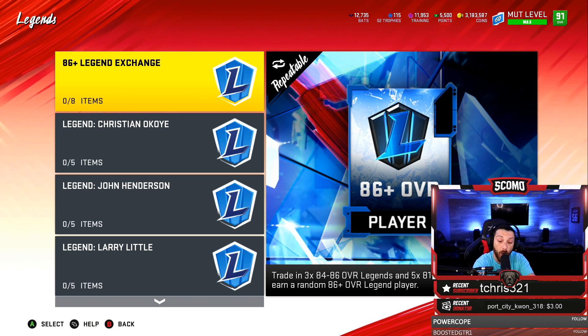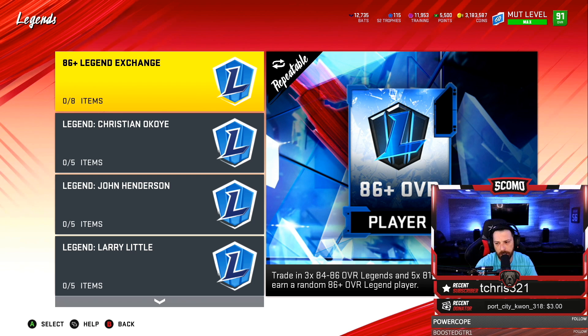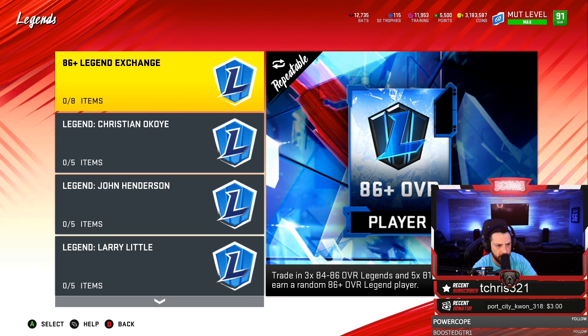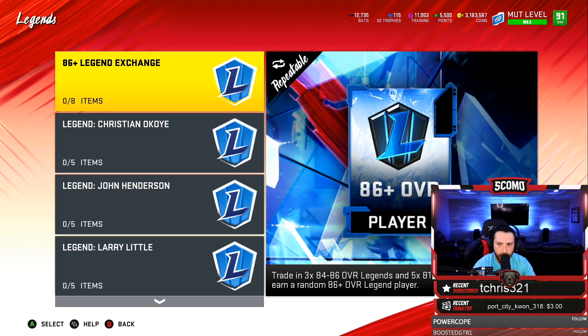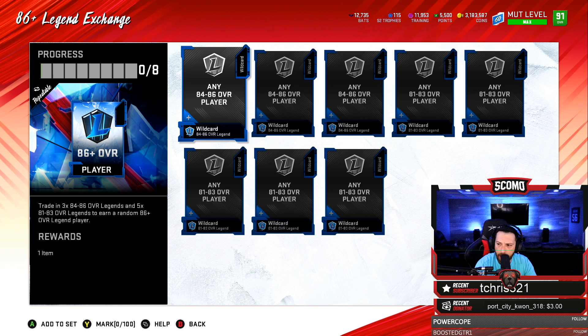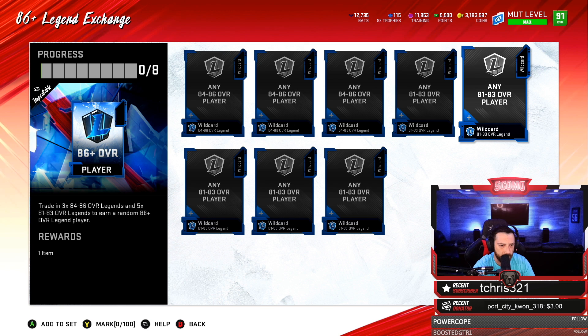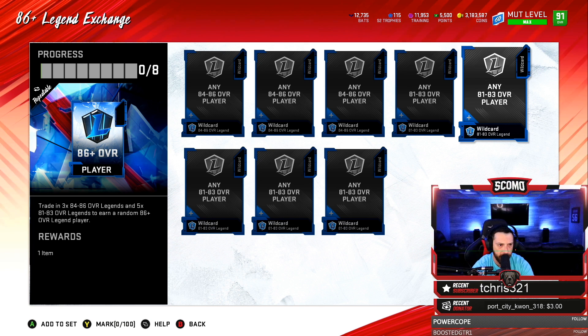These 86-overall-plus Legend Exchange Packs — even if you wait until Saturday and snipe cards during the week — you can get them pretty cheap. You need five of the 81-to-83 overall cards, which sell for about 18,000 to 20,000 coins, and then three of the 84s at around 28,000 to 30,000 coins each.